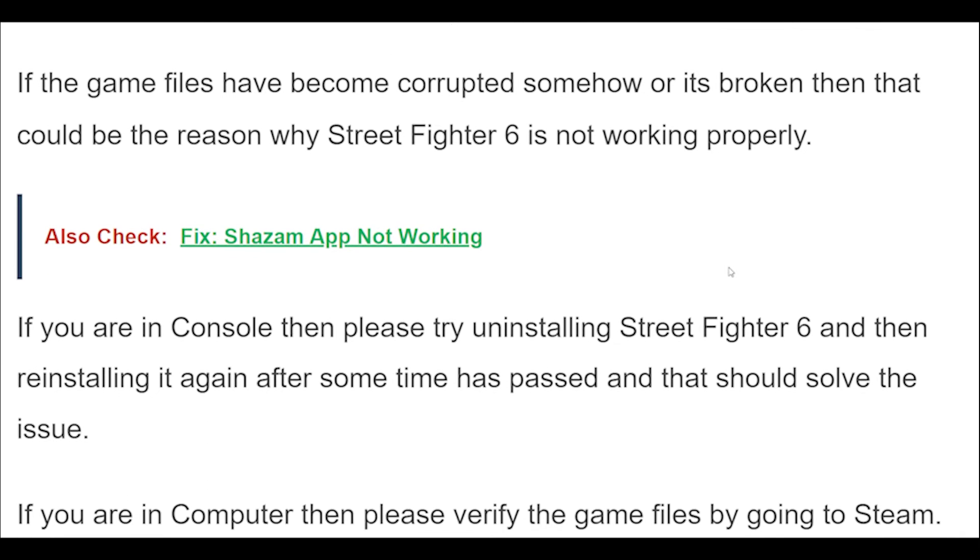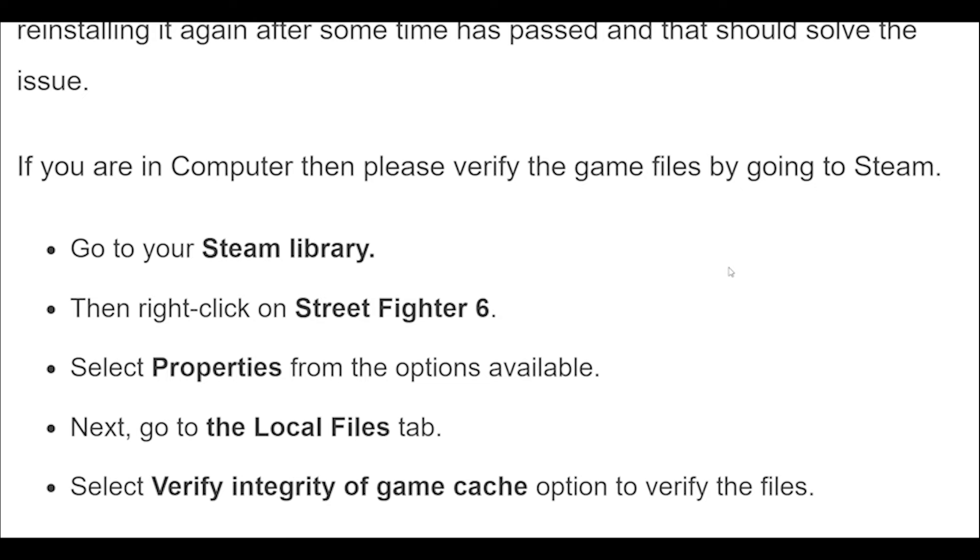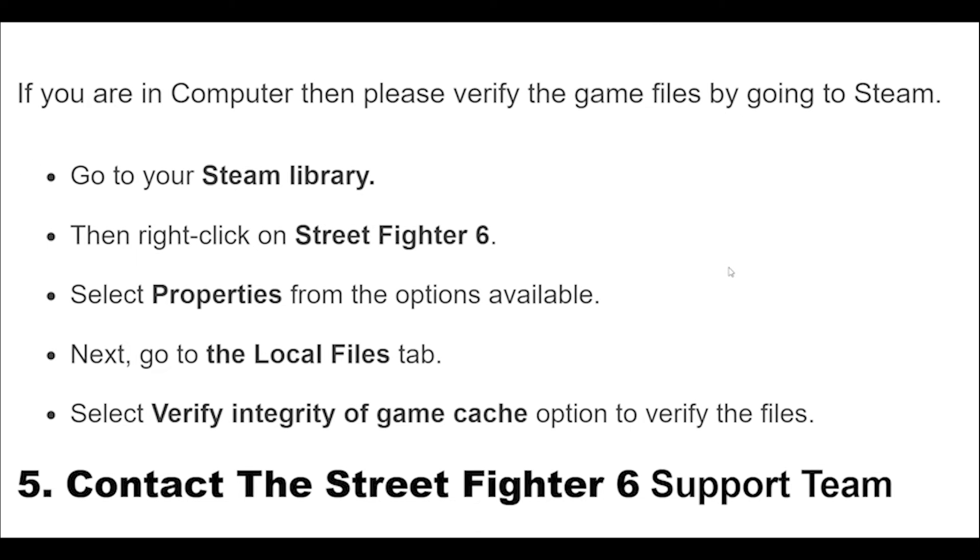If you are on PC, verify the game files by going to Steam. Go to your Steam library, then right-click on Street Fighter 6. Select Properties from the options available, then go to the Local Files tab. Select the Verify Integrity of Game Cache option to verify the files.